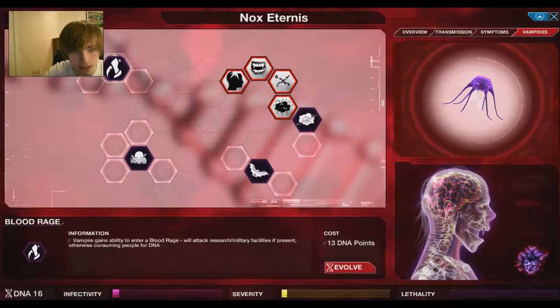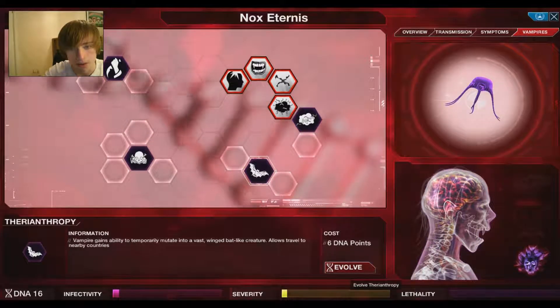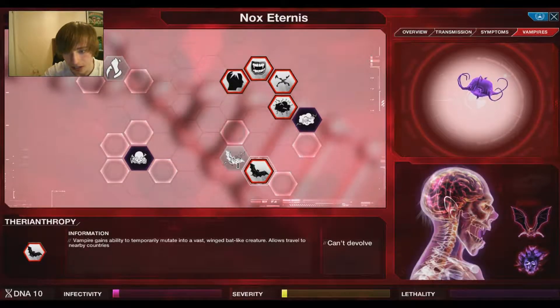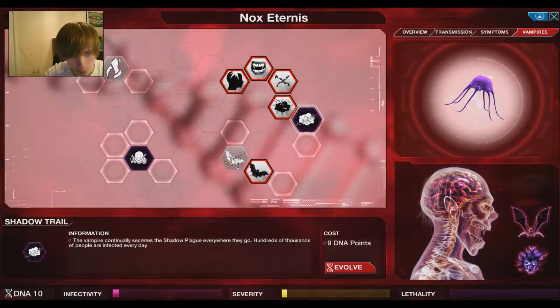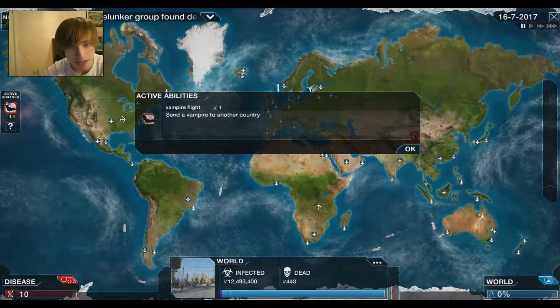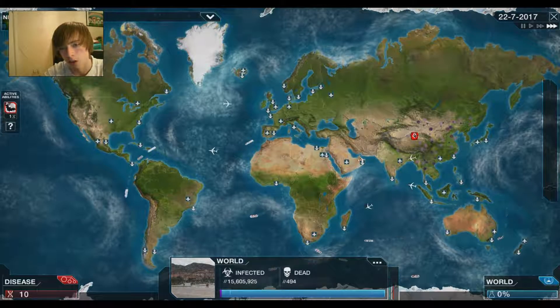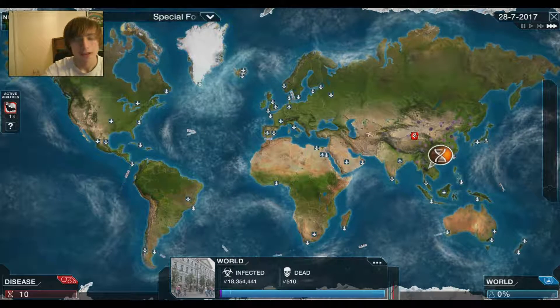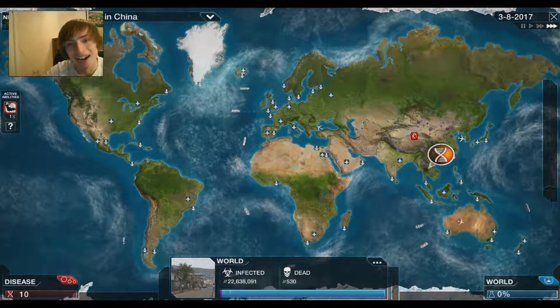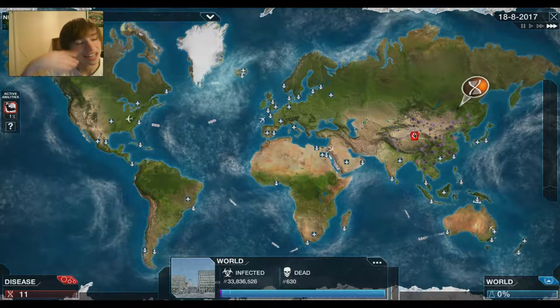Vampire feeding attracts attention in China. The vampire feeds by drinking the blood of its victims, leaving behind drained corpses — it's only a matter of time before humans realize they're dealing with something extraordinary. Around that time as they start to kill it, we just move over to India. There are two abilities you can get — Therianthropy allows the vampire to transfer to nearby countries, which is pretty cool.